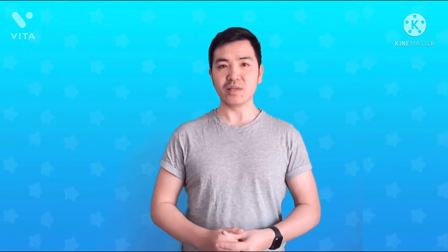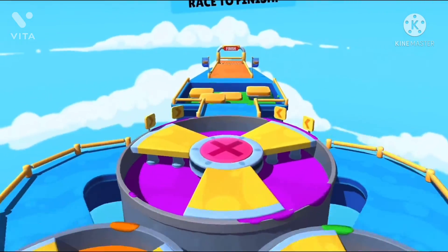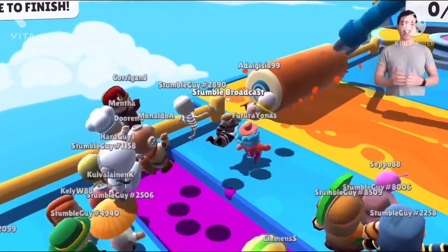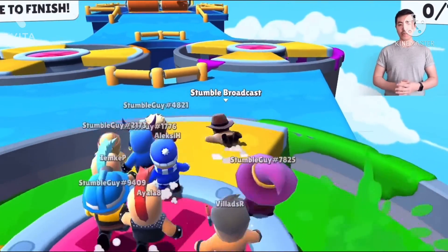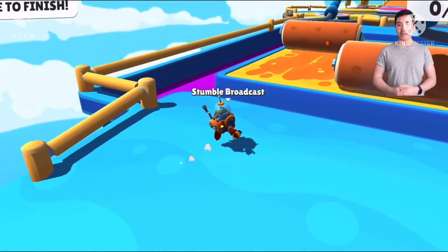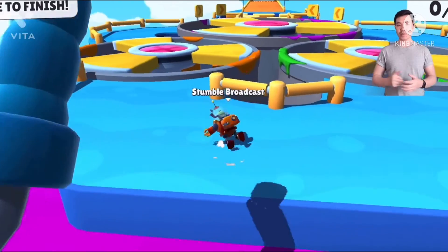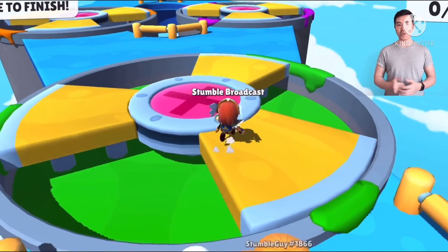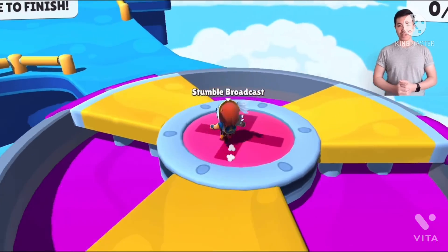What would an update be without a new map? Let me introduce the map of this update: Paint Splash. Paint Splash is a classic race map where you need to watch out for the pools of paint, be aware of the paint rollers, and make it past the paint mixers. Watch out for the mixers though, because there are obstacles in the middle of them that will send you flying. We know you are going to enjoy this map as much as we do here.